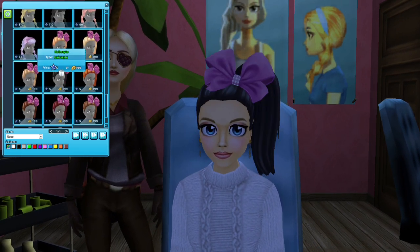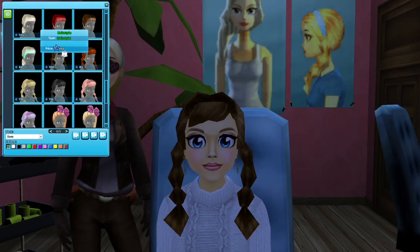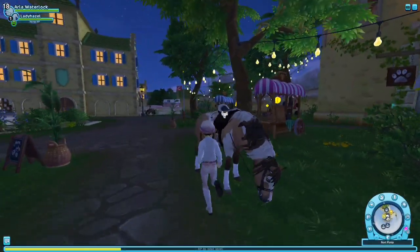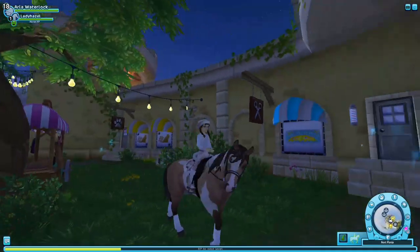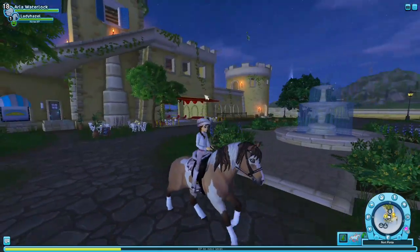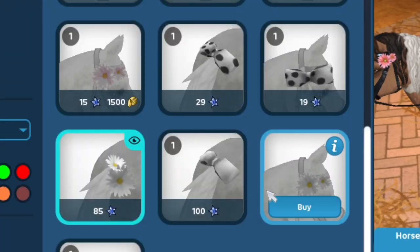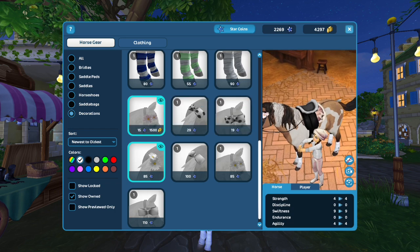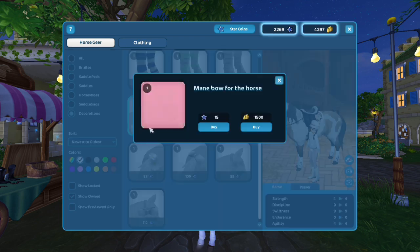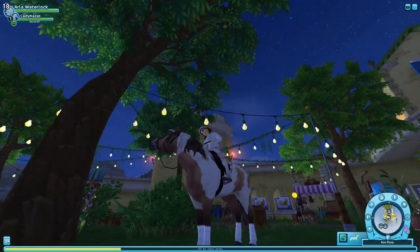I think I definitely like that one. We're gonna get this hairstyle — equipped! Oh my god, this is adorable. I really love this — this is such a cute outfit. Now I want it on my main like extremely bad. These flowers are like pinkish — they're really pretty, so we're gonna get this with shillings. So pretty out here, I love this!